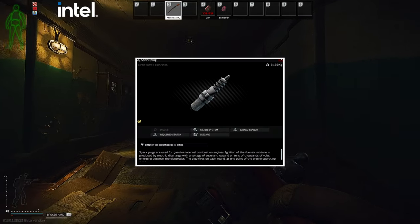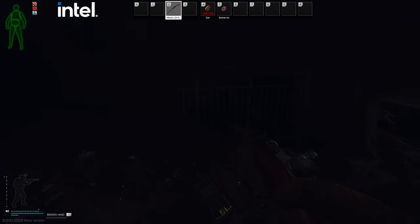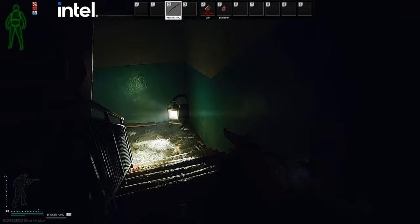Also, in these drawers you'll get spark plugs — you need spark plugs for a Therapist quest — and T-plugs. You need 4 T-plugs and 8 spark plugs, so make sure you are collecting them.